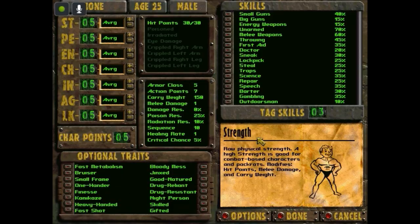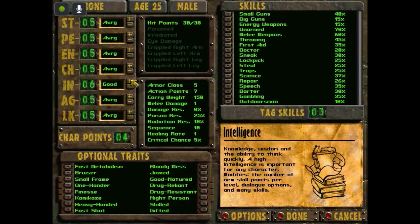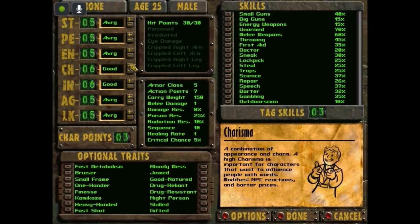I have actually created a character and played up to killing a few rats before. They said anything below four is bad for any stat. So I have five more points I can put in. What I really want to put into is Intelligence: knowledge, wisdom, and the ability to think quickly. A high Intelligence is important for any character — it modifies the number of new skill points per level, dialogue options, and many skills. So you get more skill points per level just from being more intelligent.